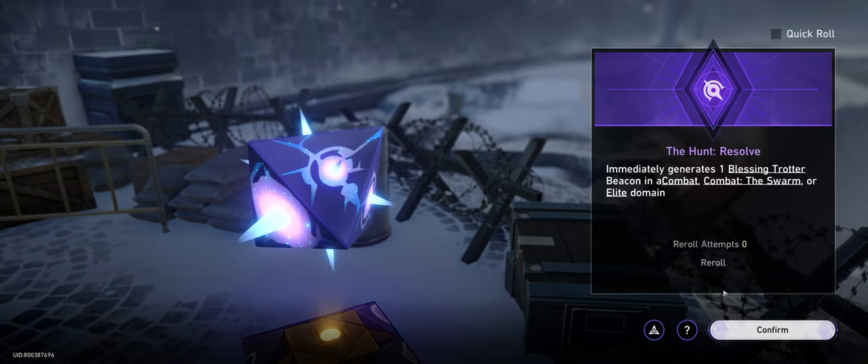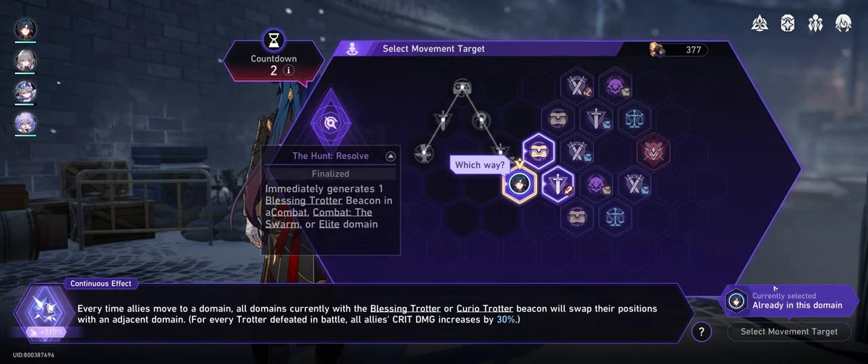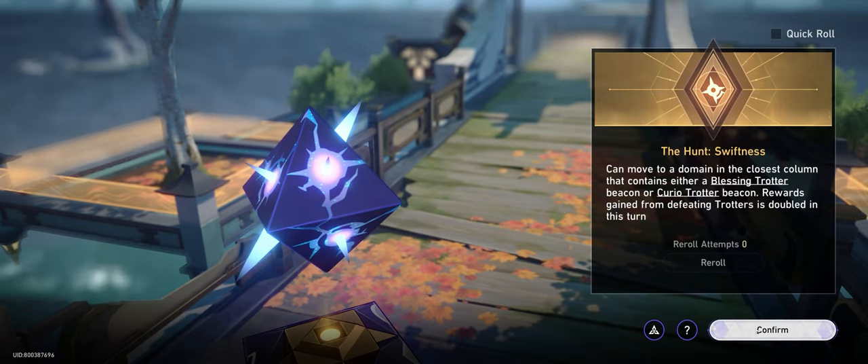When running the Path of the Hunt, you'll be presented with a dice mechanic that revolves around generating trotter beacons on various domains throughout the run. These can range from common trotter domains which generate a single trotter spawn per battle, to special trotter levels with 3-4 trotter battles.